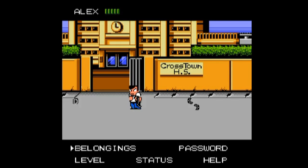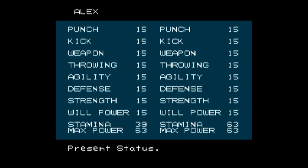Now over here we have our menu. We have our belongings — we don't have any right now. We have the password so we can resume from where we are. The status screen shows your character's attributes. We're on the left, we're Alex. Our punch, kick, everything is at 15, and it can get to a maximum of 63. The higher the level, the more damage and effectiveness you have. Our stamina is currently 39 of 63. We're going to level these stats up by buying mostly food and items from the malls as we play.